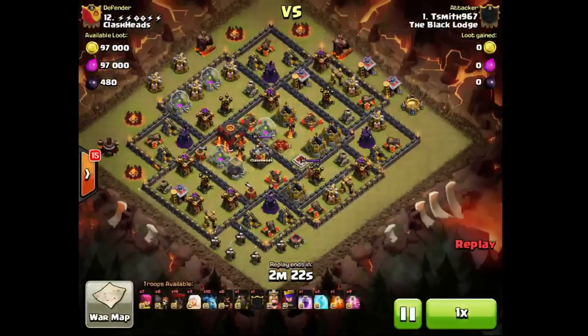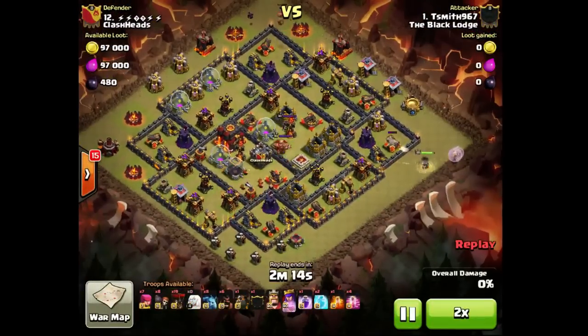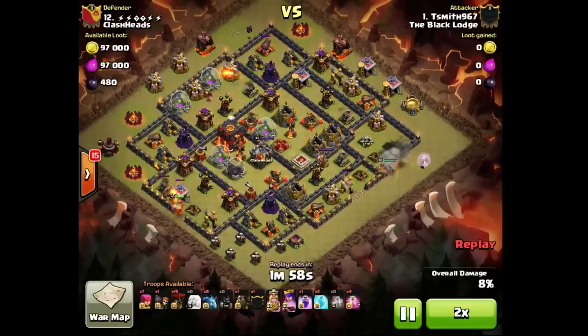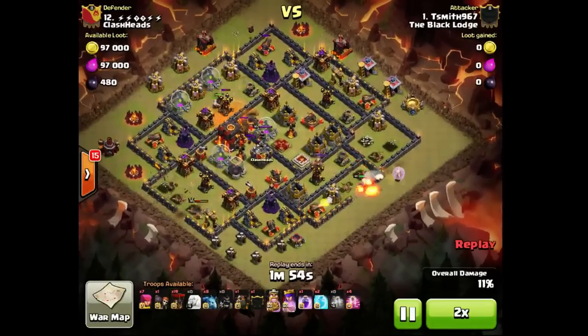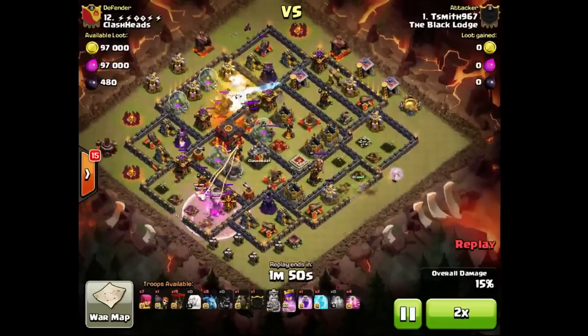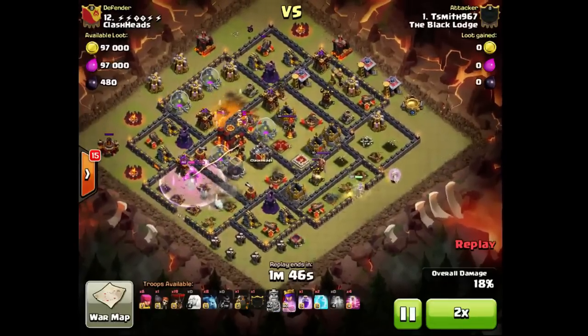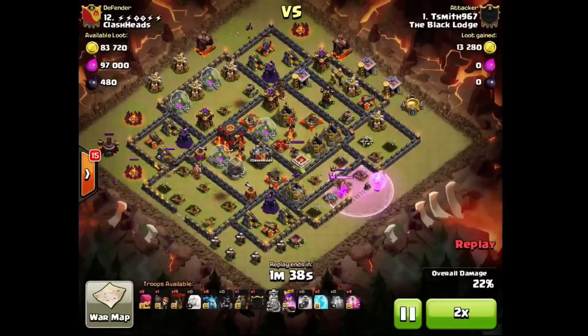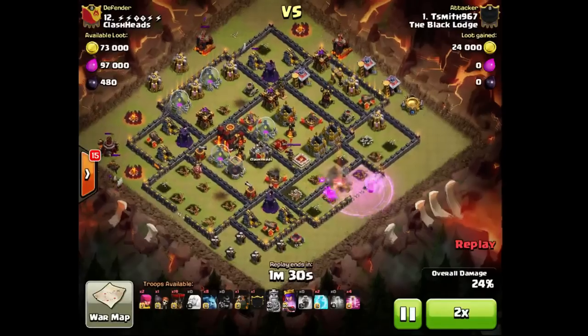Graham's base wasn't meant to be in this war, so I didn't build a base on this account. Yeah, I messed up — too many things to worry about. Graham didn't have any base on prep day, and yeah, this was just a base for farm wars. But these things do happen.